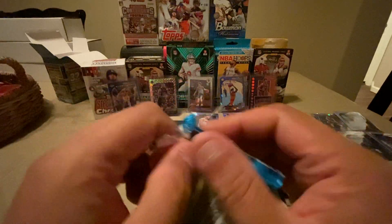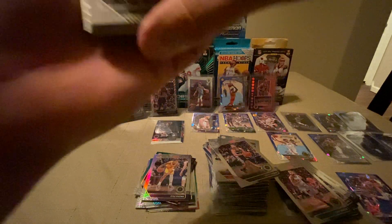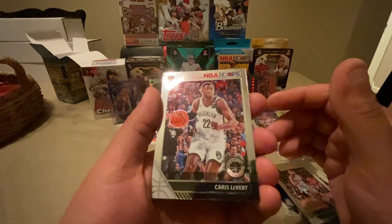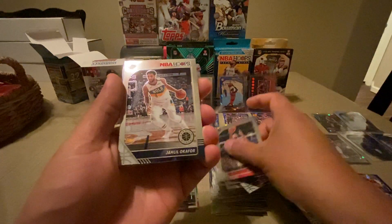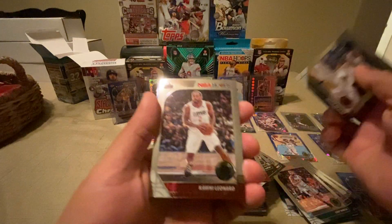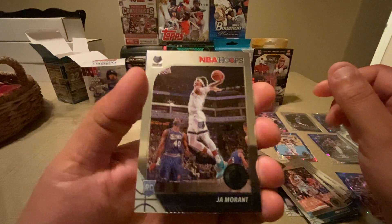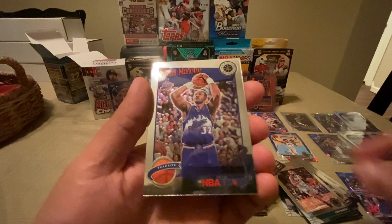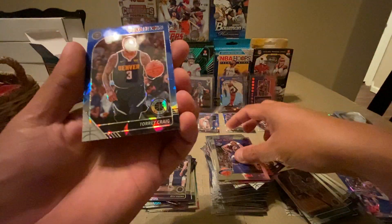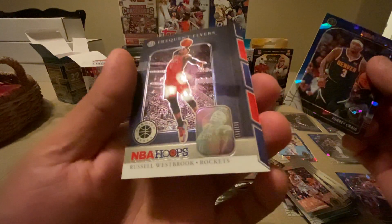Alright, last pack. Be nice to get a Zion — I got a Ja earlier in the blaster. Karis Levert, Austin Rivers, Jaleel Okafor, Kawhi Leonard, and oh — another Ja Morant! Look at that — I wanted Zion but I got a Ja and I'm happy with that, can't go wrong. Carl Malone, Torrey Craig blue cracked ice, and a Russell Westbrook Frequent Flyers. That's pretty cool — sleeve and top load that Ja.